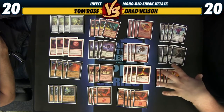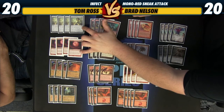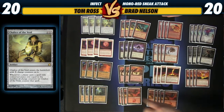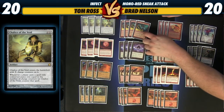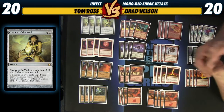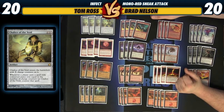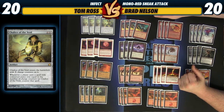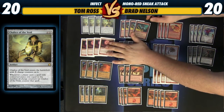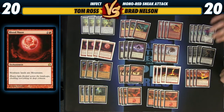The first thing the deck is trying to do is play one of these prison-ish spells. A Chalice for one off of a City of Traitors, an Ancient Tomb, or even a Mountain plus Lotus Petal and Simian Spirit Guide shuts down a lot of decks in the format — like Infect, for example. This seemed like the worst matchup for Infect, which got me interested in playing it. And the other hate card is Blood Moon, which hits a lot of the Delver decks, Deathblade decks, and Shardless Bug decks.